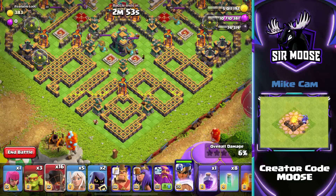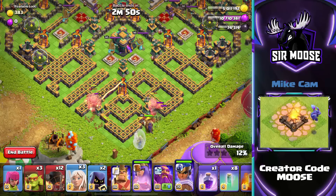Then send in your Royal Champion against the enemy Royal Champion. Then at the bottom, 2 rocket balloons on the left and right.